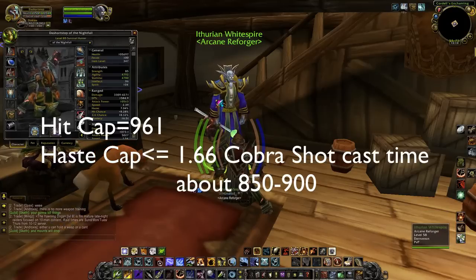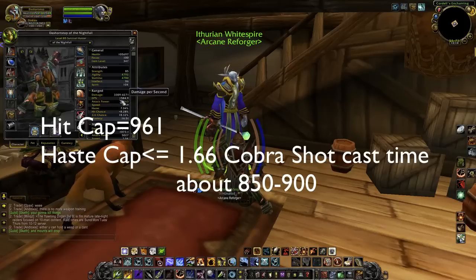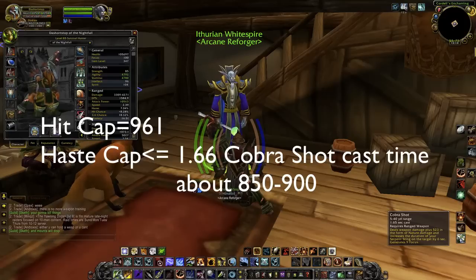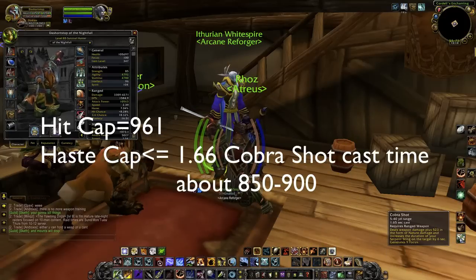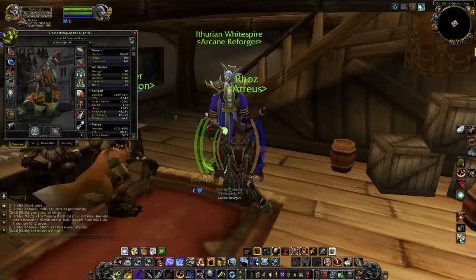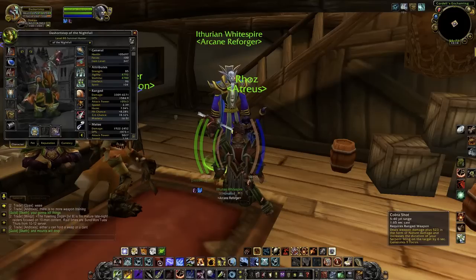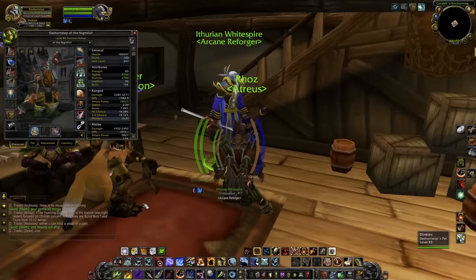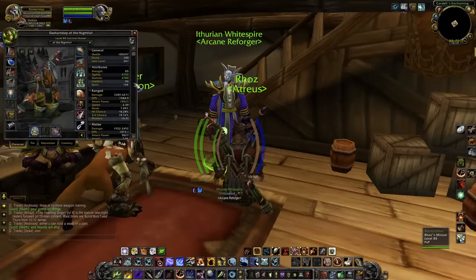So what I recommend is having about 850 to 900 haste so you can get in those three Cobra Shots. You can see my Cobra Shot cast time is at 1.65 seconds, so I'm able to get three Cobra Shots in while Explosive Shot is on cooldown, which is really great and convenient. All right, so moving on to the reforging portion.